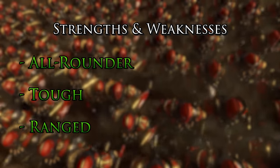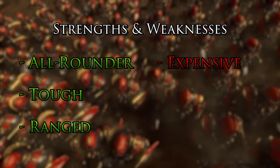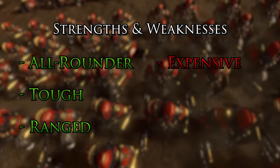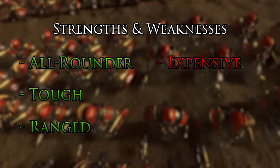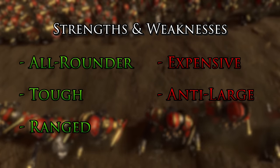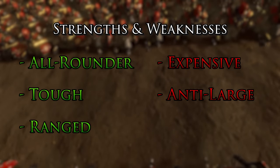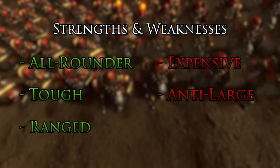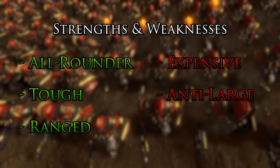On to the weaknesses. The first one: everything is very expensive for the Chaos Dwarfs. Their units don't come cheap, so you'll have pretty small armies of stronger units generally. The next weakness is in the anti-large department. While they do have some strong anti-large options, they don't have a ton of them and they're all very expensive, so there's no cheap anti-large you can just throw on the flanks to protect from monsters and cavalry.